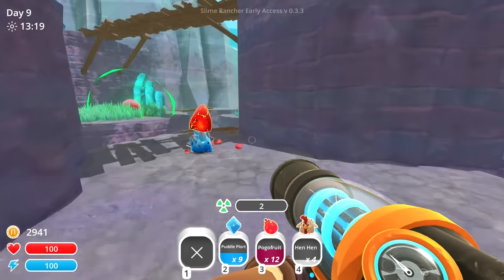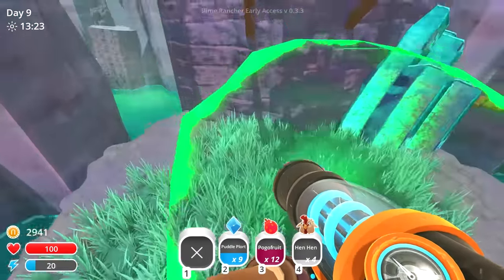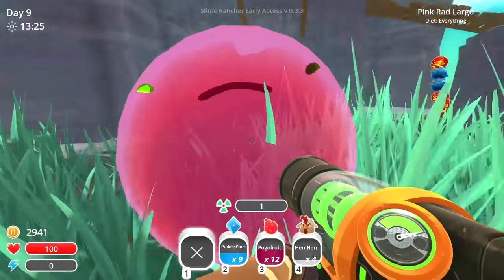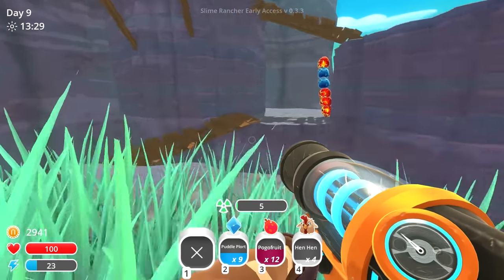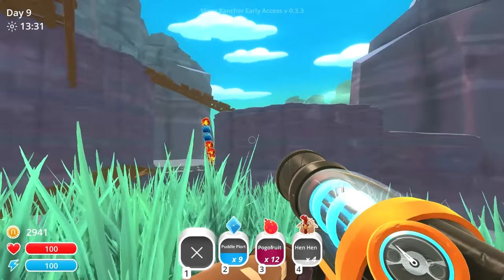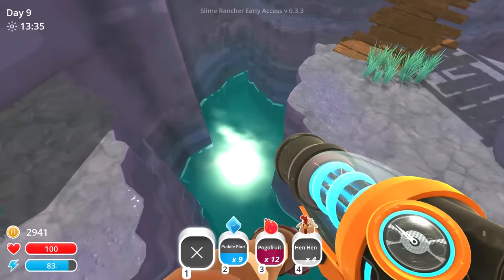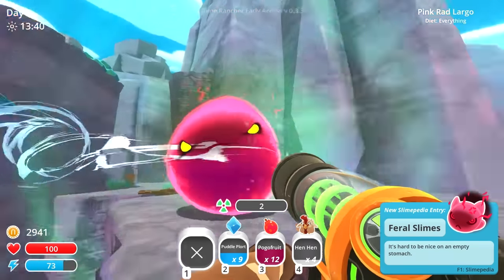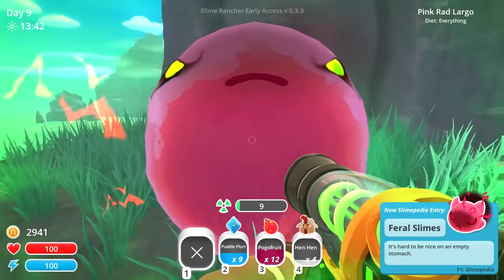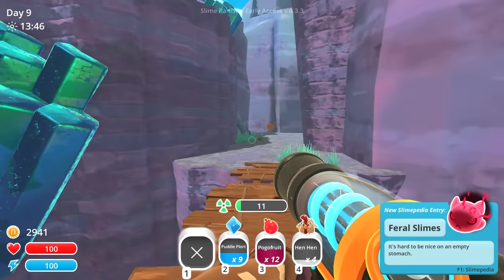There's only radiation and a lowered sperm count waiting for us on that side, so I think I'll avoid that situation. Throw you into the ocean, because everybody knows that's what fixes... There's like an upper way up there too. I've been through this zone a couple times now. Feral slimes — it's hard to be nice on an empty stomach. Do they just get hungry for too long and become bitchy?